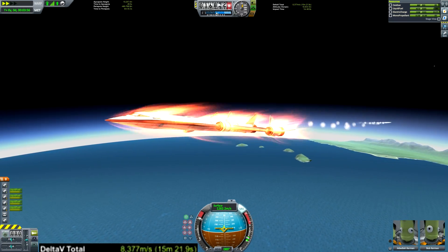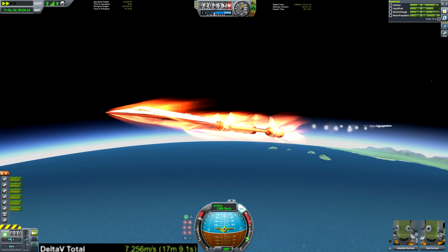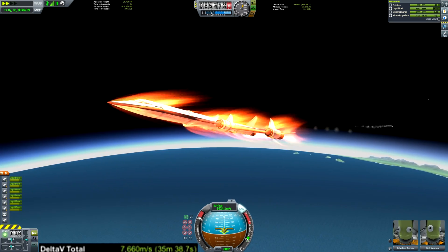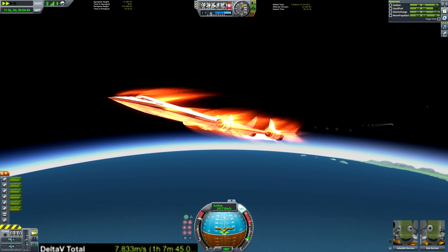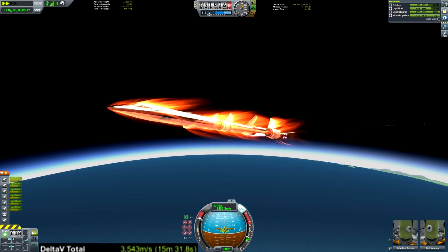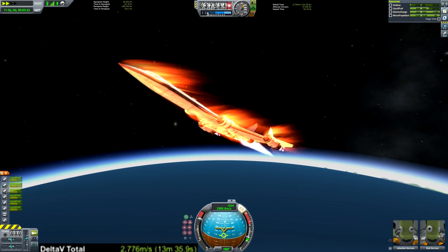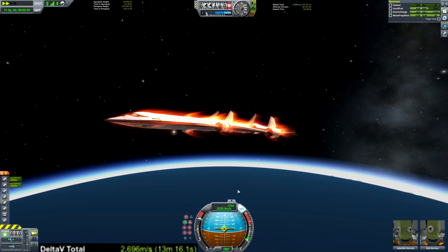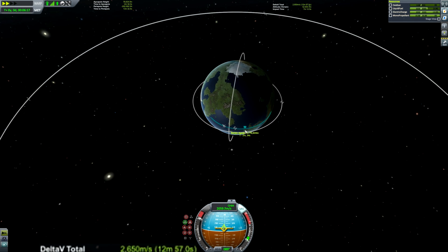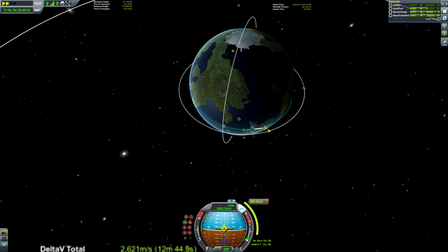Once we reach about 220 kilometers, I like to fire up the nuclear engines, though it doesn't really matter too much when you choose to do that. The important thing is to build up as much speed as possible on the air-breathing rapiers, since they're far more fuel-efficient than the nukes. Once the rapiers engage closed-cycle mode, point yourself up fairly aggressively — between 30 and 40 degrees, no steeper — because otherwise you're creating too much drag. You want to get your apoapsis to about 65 kilometers when the rapiers flame out, then the nukes raise it to about 80, and then you have enough leeway to circularize.